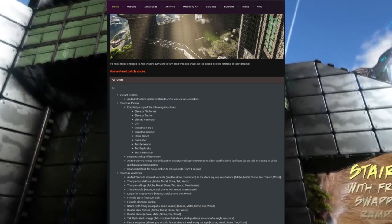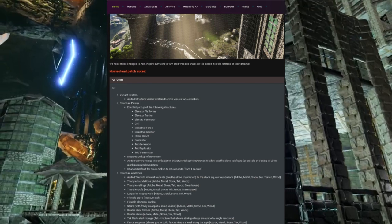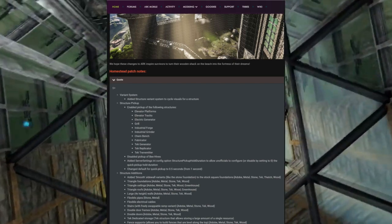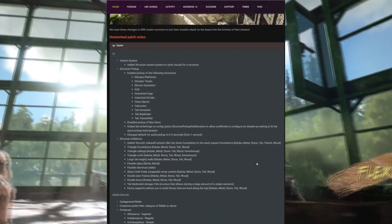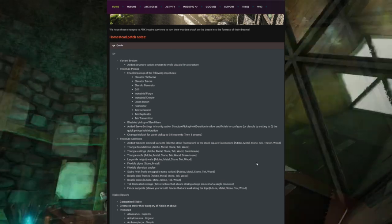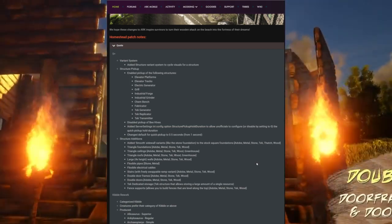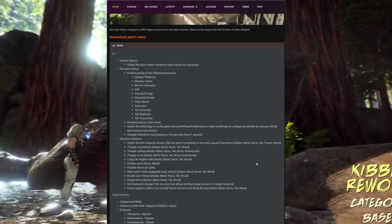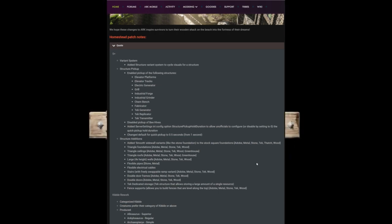The exact patch notes include a structure variant system — you can cycle visuals for a structure. Structure pickup is now enabled for elevator platforms, elevator tracks, electric generators, grills, industrial forges, industrial grinders, chem benches, fabricators, tech generators, tech replicators, and the tech transmitter. They also disabled pickup of beehives, removing the beehive duping method. They also added a setting where you can set the structure pickup hold duration for unofficial servers, and smoothed the sidewall variants for stone and square foundations.